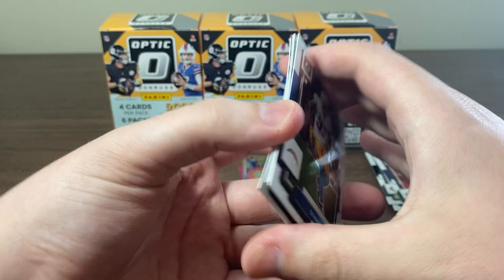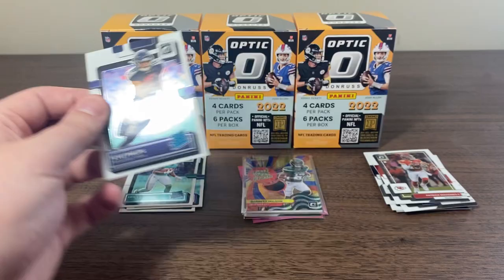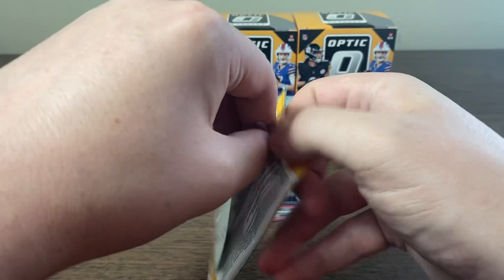Not a bad first box, but ultimately we are looking for that downtown. Derwin James Jr., we got Patrick Mahomes pink, Boye Mafé, and on the back Kyle Phillips rated rookie. Some of these rookies got that bend in them — you don't like to see that because once you pull it out of the pack, they bend even more.